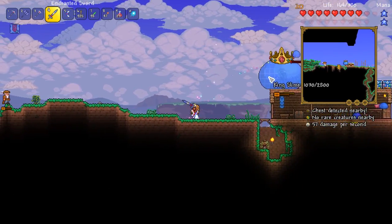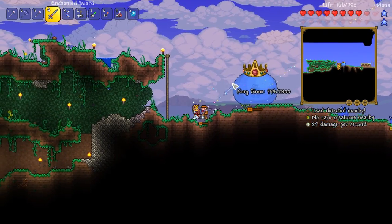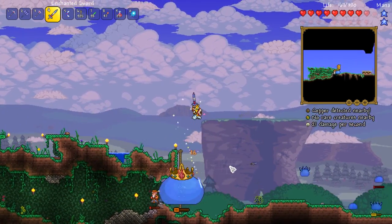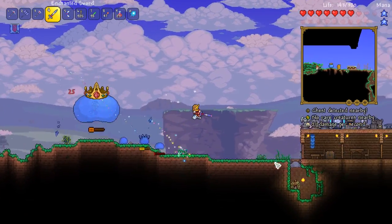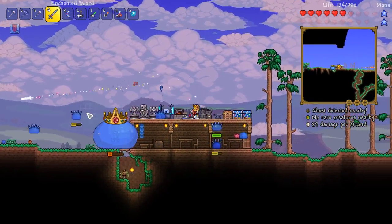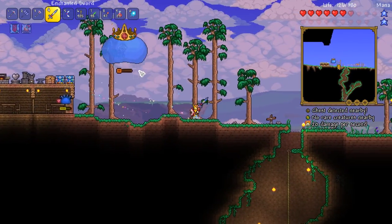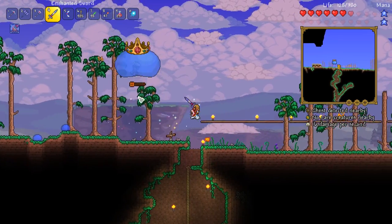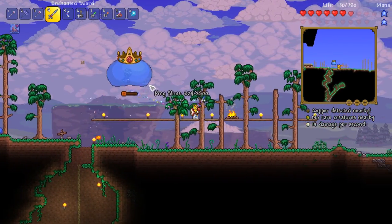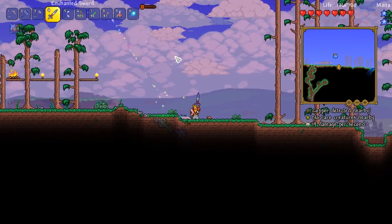I don't know, maybe it's a case where we need either the double jump or the Hermes boots. I don't think we strictly speaking need both — if you've got your dodging on point, then it's actually kind of okay. He's got 800 health left, guys. Oh, my goodness me. He's getting quick.